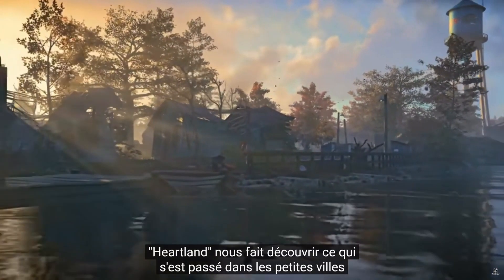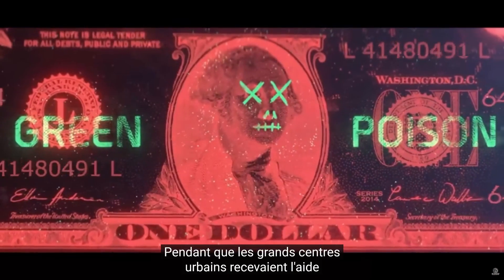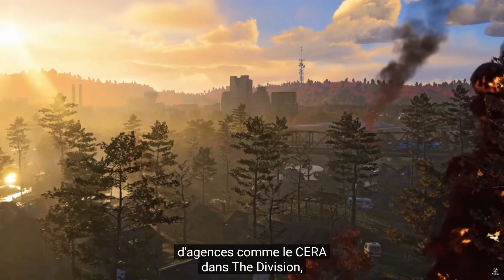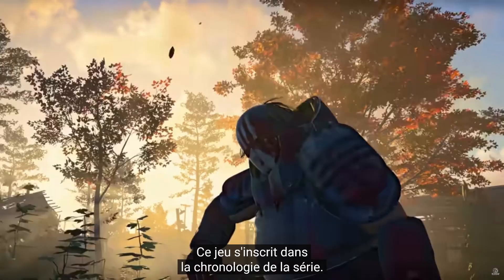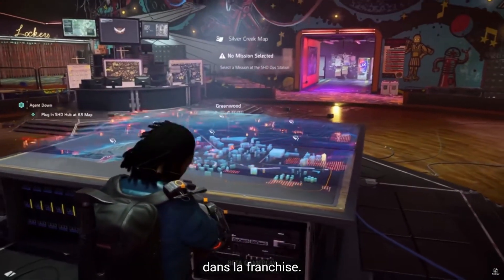Heartland explores what happened to small-town America when the green poison was unleashed on the world. While major metropolitan centers got aid from agencies like SARA and the Division, what help did the Heartland get? This game ties directly into the timeline and introduces all-new characters and storylines to the franchise.